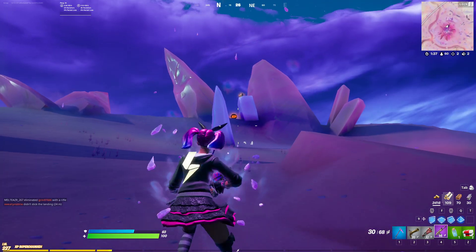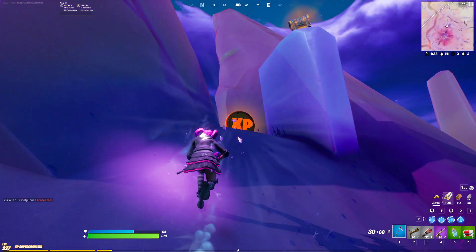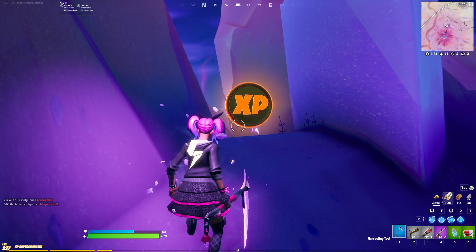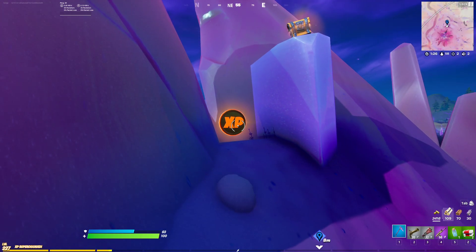Hey everyone, it's Ganger here. In this video I'll quickly be showing you the location of the week 12 golden XP coin in Chapter 2 of Fortnite. As you can see, it's right there on the map — it's going to be right here, just north of the zero point.